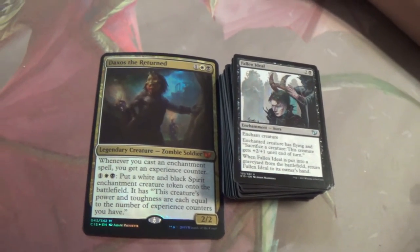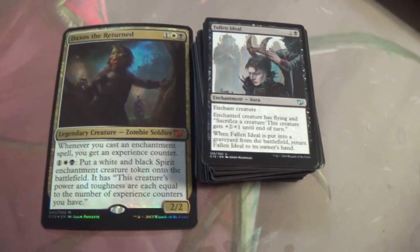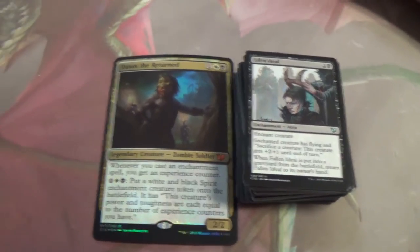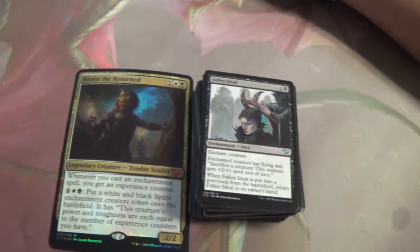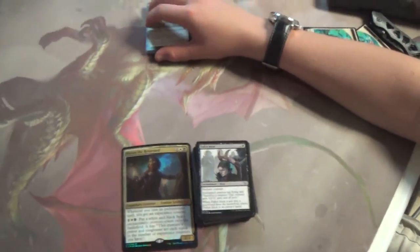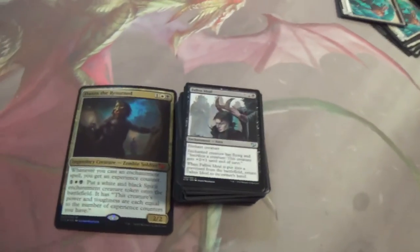Fallen Ideal — enchanted creature has flying and sacrifice this creature, this creature gets +2/+1 on the turn. And when the Ideal is put into the graveyard from the battlefield, return it to its owner's hand. I could see that with something that allows you to return things — and the fact that it's one of those return-it-from-graveyard-to-hand cards, to recast with Daxos. Good value like that.